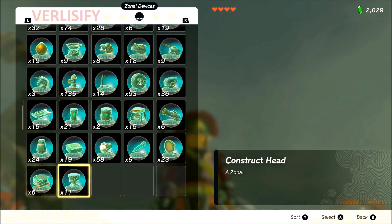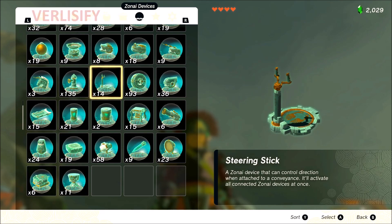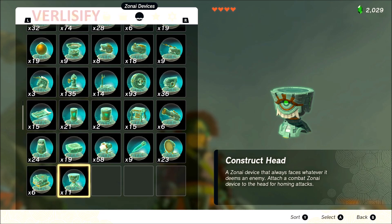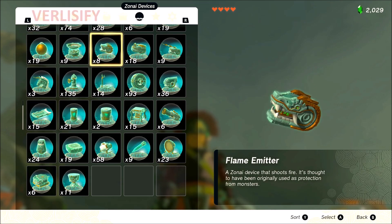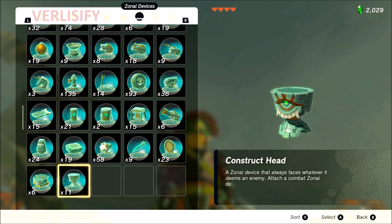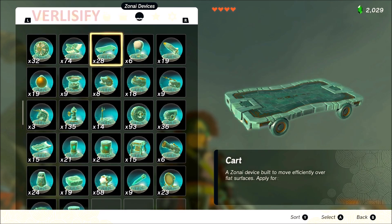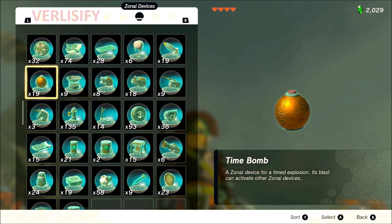Construct head: S tier — it's the best thing in the game. I don't say the steering stick is the best thing because the construct head is the best thing. Being able to direct your weapons at enemies with auto-targeting, where you don't have to have it on something you're controlling, is what makes it cracked. The game would be 50 times less fun without the construct head. Homing weapon battle bots are cool and the construct head makes it possible — that's why it gets S tier and is also just the best Zonai device in the game.